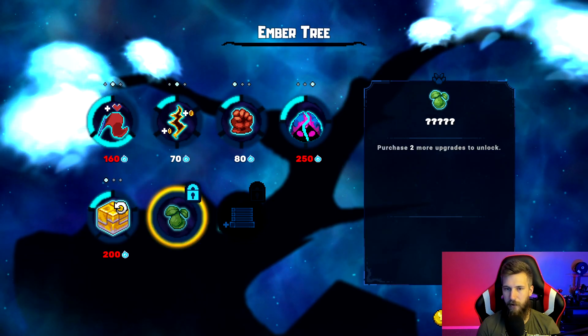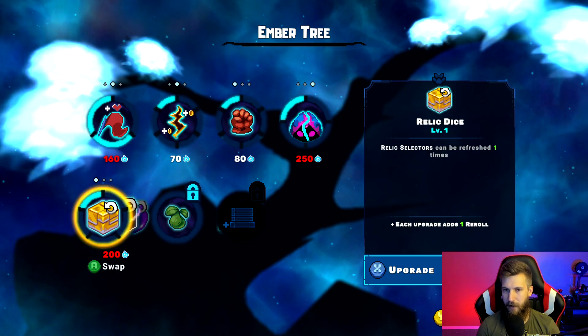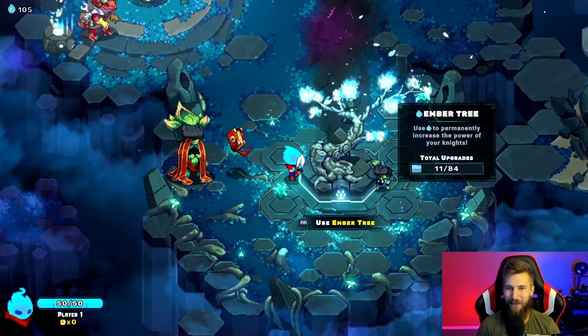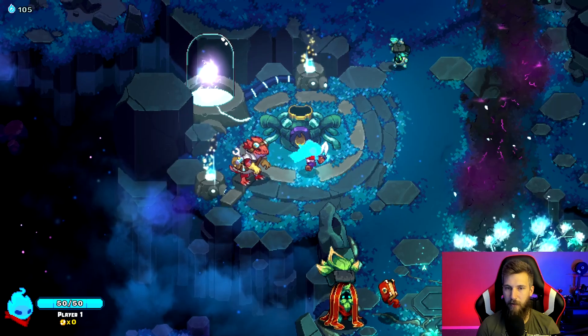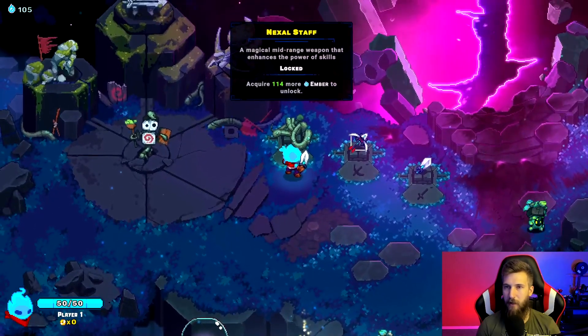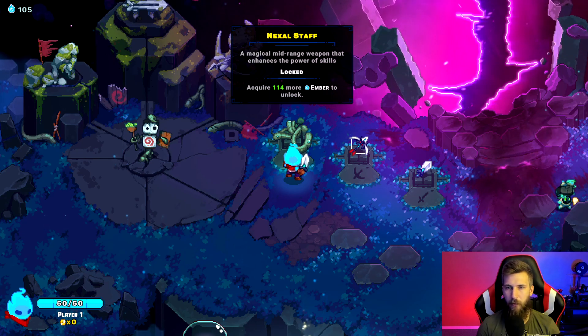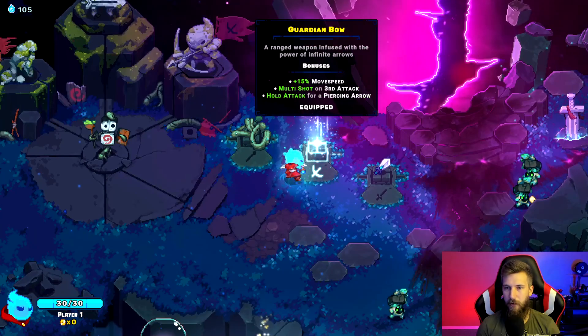We need two more upgrades to unlock this next portion of the tree. We didn't get any skill tablets this run because we didn't defeat the boss. We need 114 more embers — maybe just one more playthrough. Let's go ahead and grab the Guardian Bow!